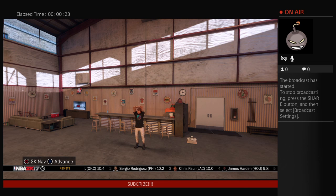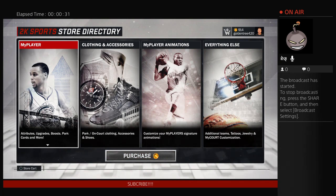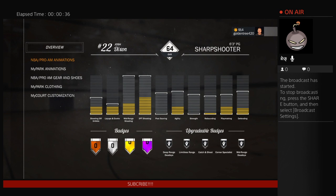I have two characters. I just made this character right here. He's a 64 overall and I only have 900 VC, because on my other character I stacked up about 10,000 VC and then I spent that 10,000 on this character. I just made him yesterday and in one day I already got him up nine overall.